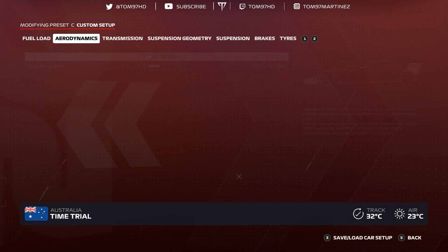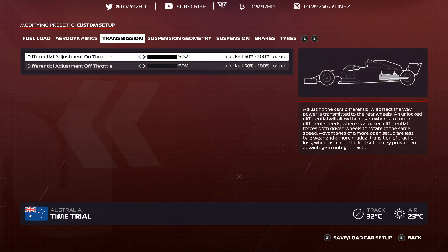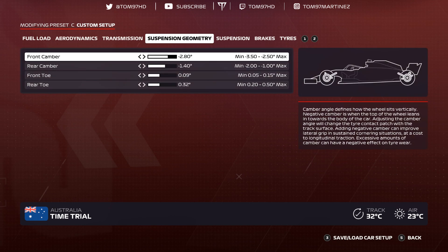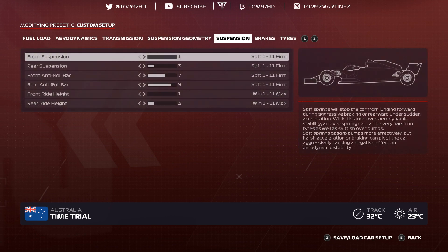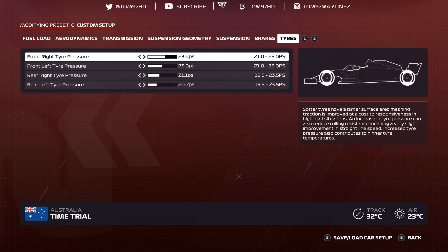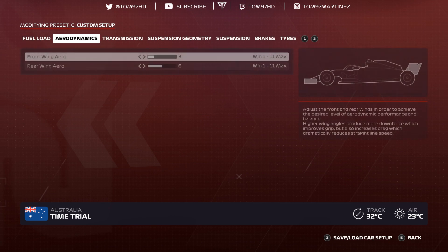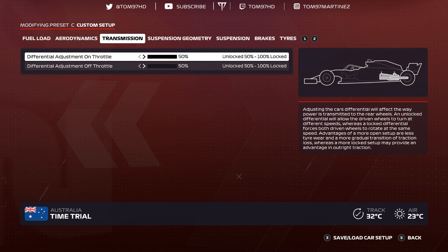Austria. Aerodynamics 2-5 — pretty low. Transmission 50-50, suspension geometry negative 2.80 negative 1.40, 0-0-9-0-9-0-3-2, suspension 1-3-7-9-1-3, brakes 95-50. Tire pressures 23.4, 23.0, 21.1, 20.7.